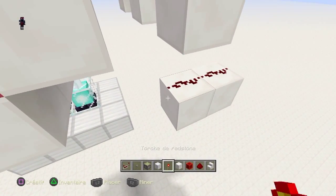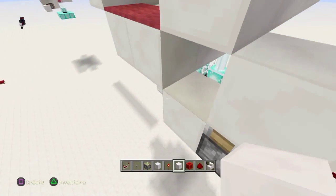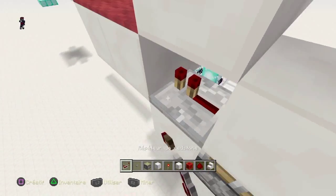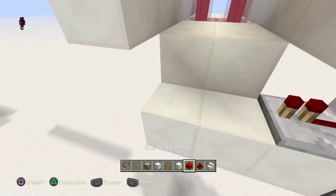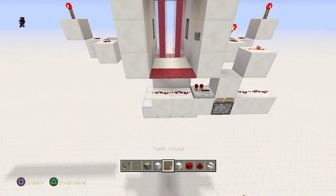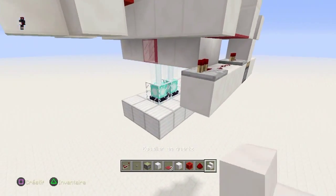Vous suivez le circuit. Ensuite, vous mettez le piston avec le bloc au-dessus. Ensuite, vous mettez un répéteur. On va enlever pour l'instant le bloc et le tapis. Vous mettez une redstone, ensuite vous mettez les coups comme ceci. Vous mettez un bloc avec un répéteur et on va en suivant le circuit.